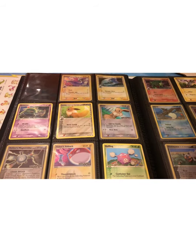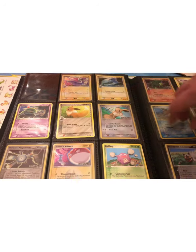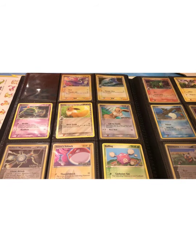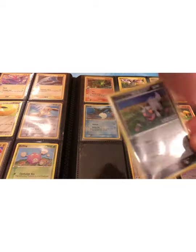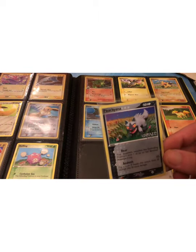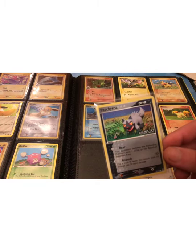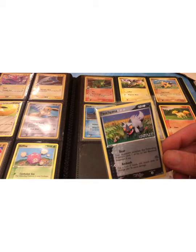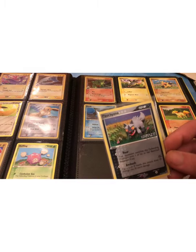There's also two Dragonairs in this set, as well as Dratini. Here's that Holon's Magnemite to match up with the reverse holo Holon's Magneton. I think there's an especially nice Pupitara artwork — I like the background; it's really colorful, which contrasts the very gray Pupitara.